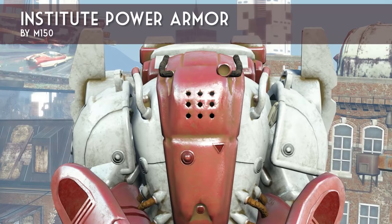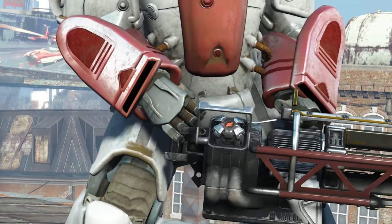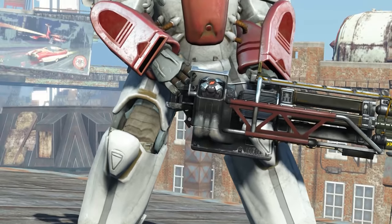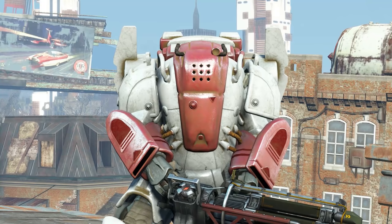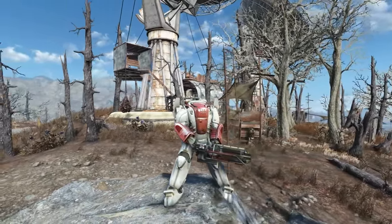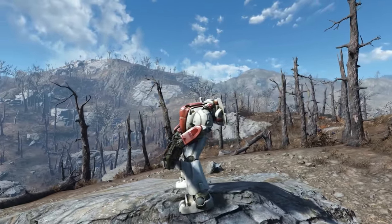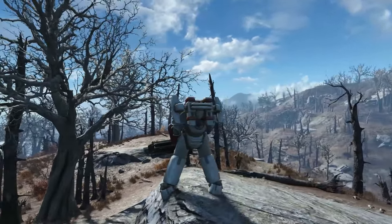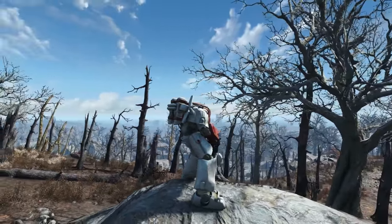Next up is Institute Power Armor by M150. I did an entire other video dedicated to this suit of power armor, but it's so cool I needed to mention it again. This Institute-themed power armor suit is actually based on concept art found in promotional material for Fallout 4 that never made it into the game, so M150 decided to recreate it. It even comes with a jetpack that fits the theme. If you didn't like the X01 suit or the pure white paint job, this mod is for you.